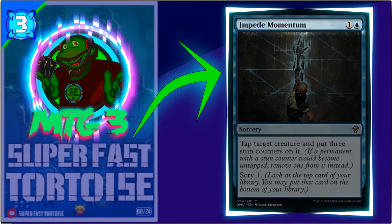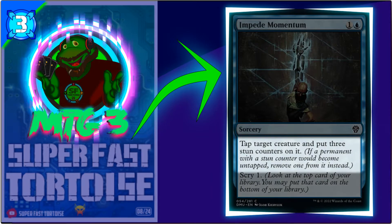That leads us to the third card on the list. The third card is an amazing addition for control-type decks. It is fixed control, it is fair control, and it makes sense. This last card will fit into pauper cubes, peasant cubes, and regular cubes. It's fair — it's like pseudo-removal but fixed to not be broken. What card am I talking about? We're talking about Impede Momentum. Impede Momentum costs one generic and one blue. It is a sorcery: tap target creature and put three stun counters on it.